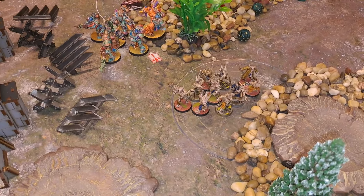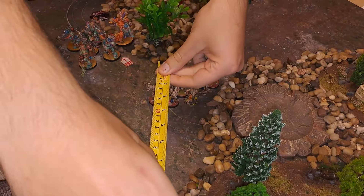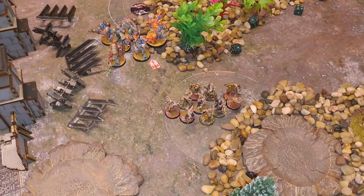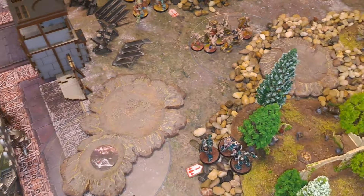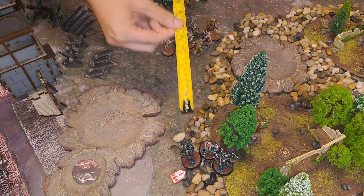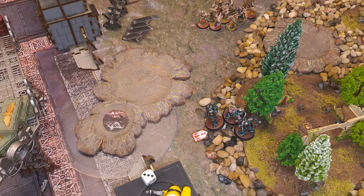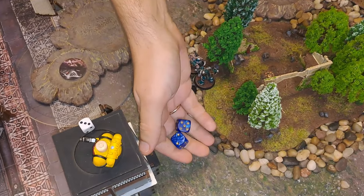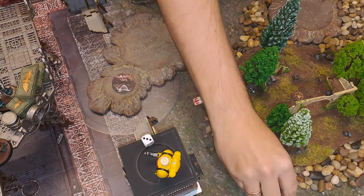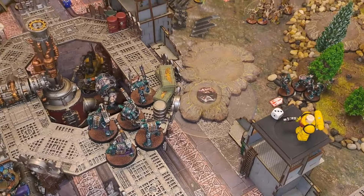Should the Dredge charge the smelly boys? The Plague Marines look to be about eight inches away — they go for it! Need eight — rolling nine... which is just a hair short. No CP reroll taken. That's the end of the Dredge turn. We go into Chaos Space Marines turn two.